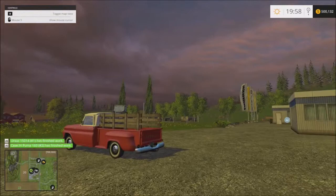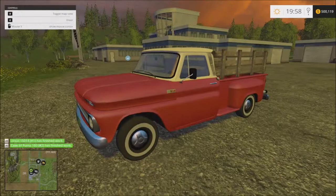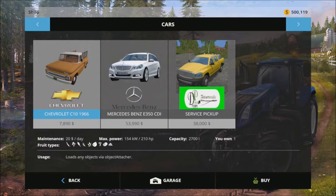I want to share a mod I thought was cool today. This is an old Chevy C10. Looking at the mods for the description — it is a Chevrolet C10, 1966, 210 horsepower, holds 2,700 widgets, costs 20 bucks a day maintenance.